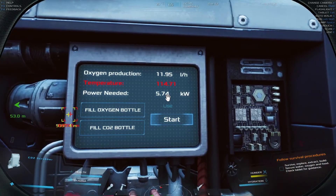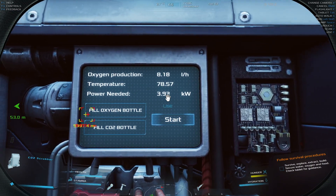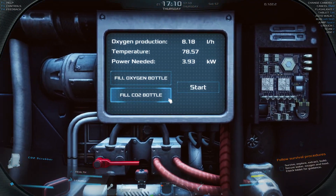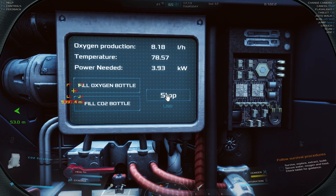If I want to bring this down to use less power — there we go, it's back down again. It turns a few times, so 3.93 power needed and 8 oxygen produced. I'm quite happy with that. I can go ahead and start this machine.